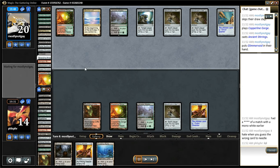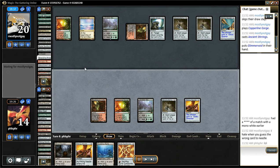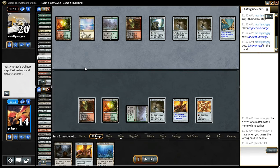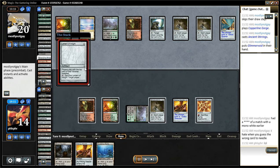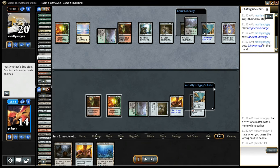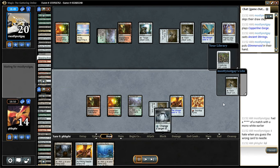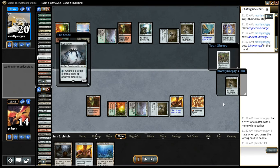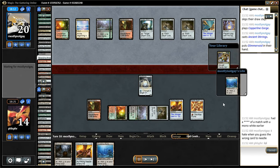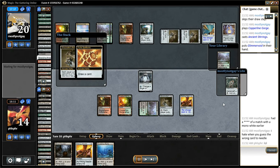I didn't want to play Academy Ruins yet. In hindsight, I probably should have — though it doesn't matter because I don't have blue mana. There's a Lantern. In the past, I've played Needle and named Lantern to make sure my opponent can't sacrifice it, because knowing those top decks is great. Opponent didn't want me to draw that Abrupt Decay.